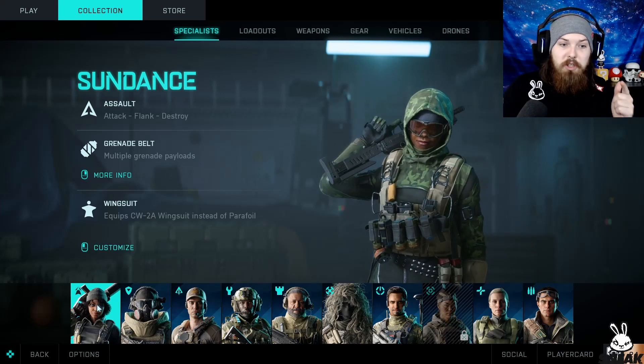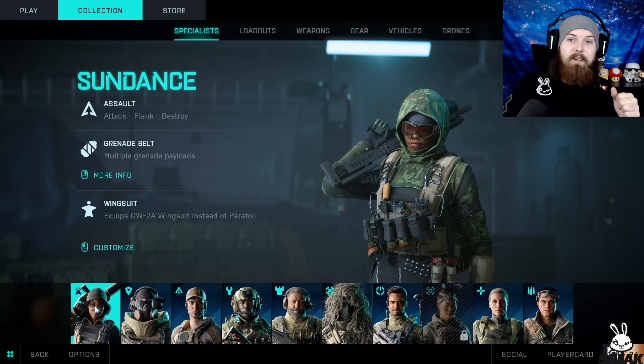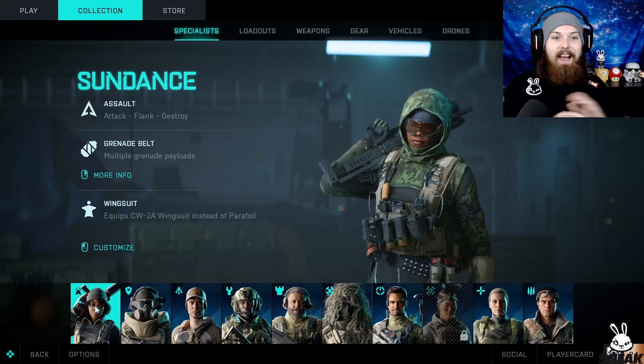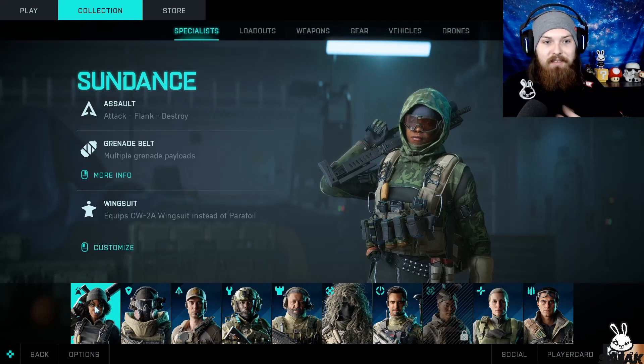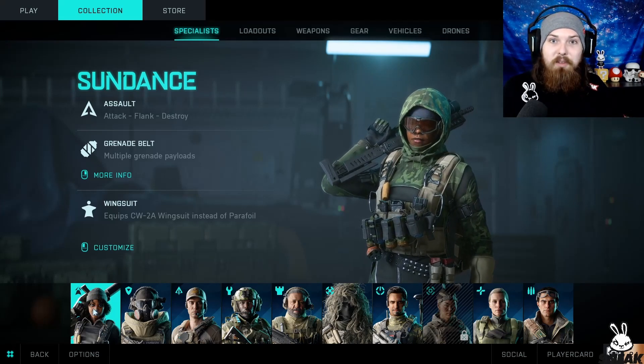To use the wingsuit, spawn in as Sundance — this character right here — then jump off a building, jump out of an aircraft, something like that, and you will just fly. I'll show you guys it really quickly. You just need to choose Sundance if you want to do it fast — I'll show you a quick demonstration now.